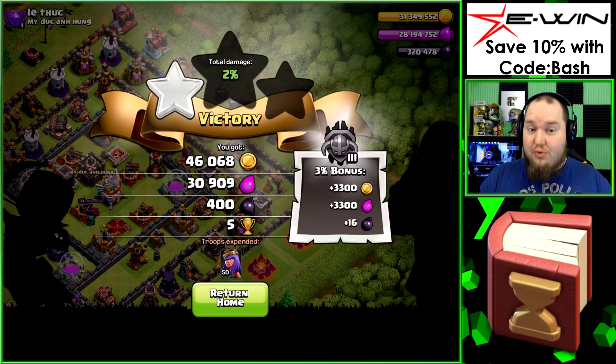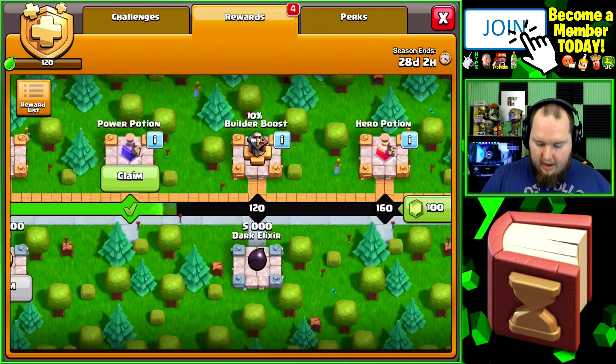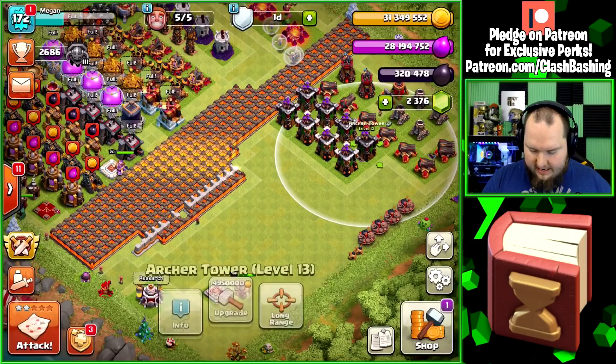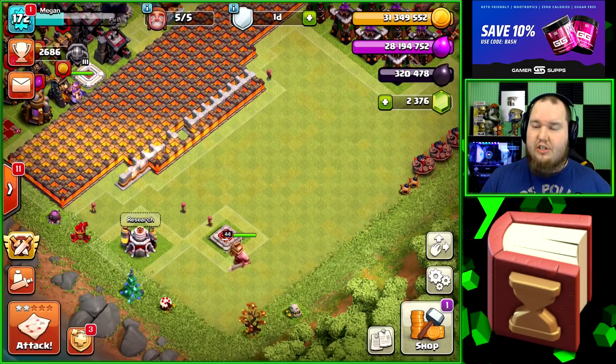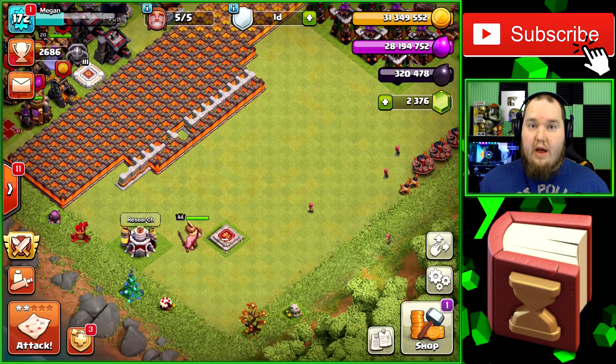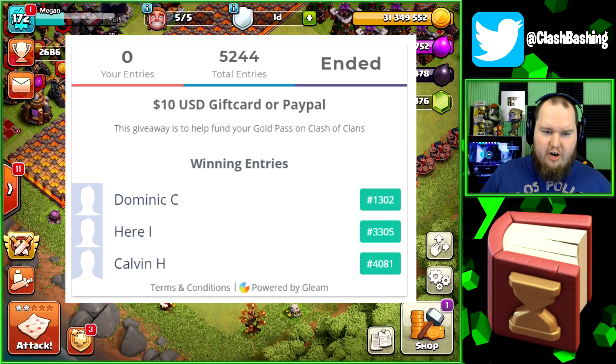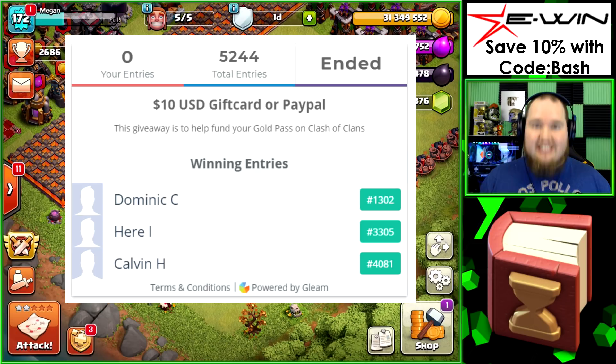Speaking of the Gold Pass and getting upgrades, we have the winners of that Gold Pass giveaway in today's video. We had over 2,000 total unique entries into the contest. I already drew the winners and it's going to be on the Gleam.io page. We see there we get the 10 builder boost — that's exactly what we wanted, making nicely discounted things. The king was like 182,000 so that's good. Before we get into our upgrades, let's announce the winners: Dominic C and Calvin H.